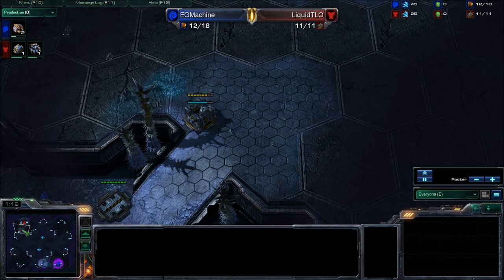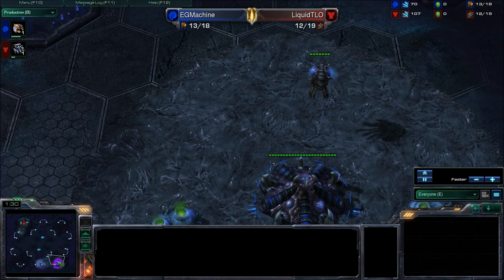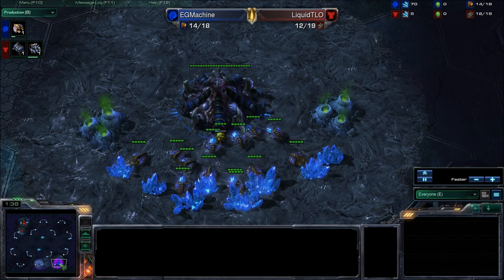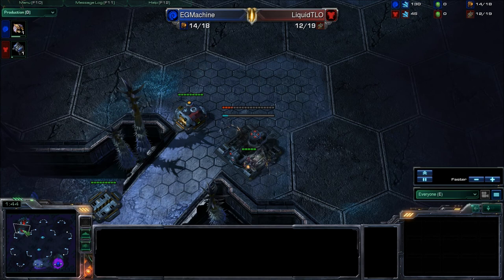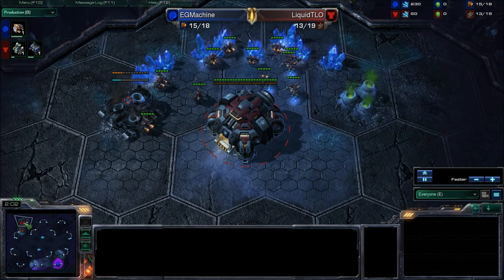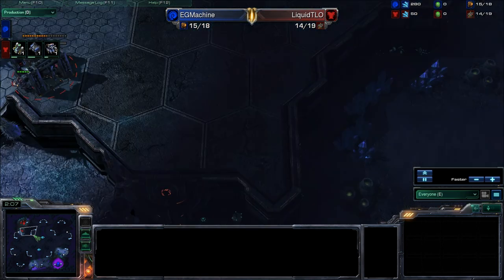It's to put up a supply depot and to wall off because Zerglings can be deadly. Machine's got his second Overlord up and he is still producing drones. There's not much more standard you could play. The Barracks is going up at 12 supply for the Terran, which is fine — he's wanting to get his mules early and enjoy marine action. He does have a gas going up.